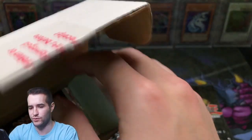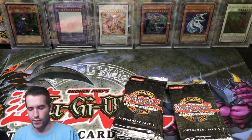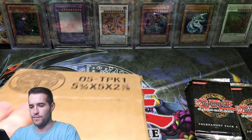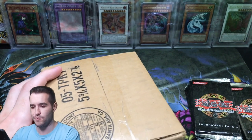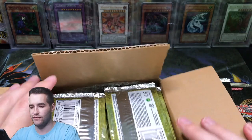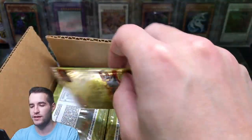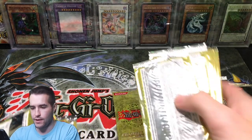So we have a mixture of Tournament Pack Five and Tournament Pack Four. That is kind of a bummer because Tournament Pack Five is considered the worst tournament pack. But that's okay — this was not really the main part of the deal. This was the main part of the deal. We have 80 packs of Champion Pack One. And then the Knight Assailant, which we got to get into a sleeve right away. It definitely has a print line back there.